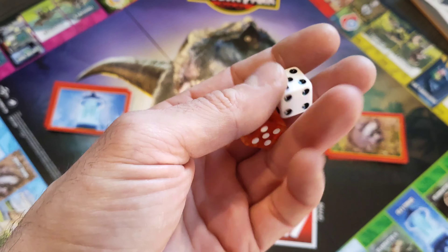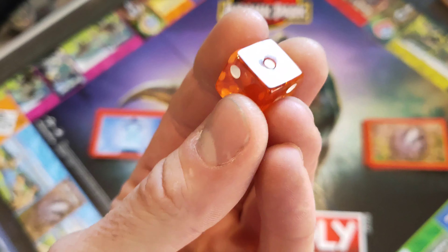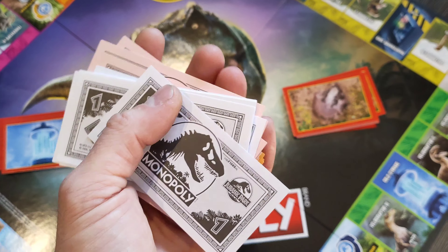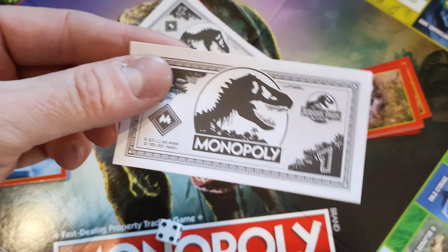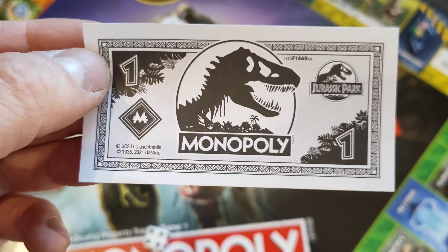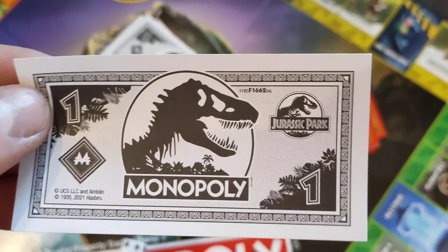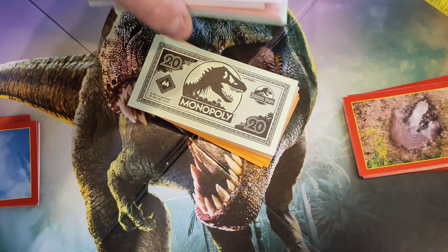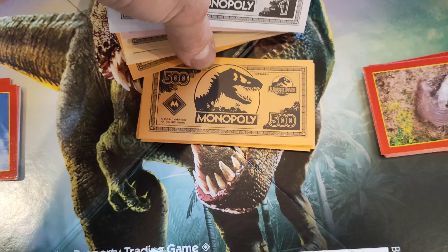Also in the set you do get a set of dice. You get a normal boring white one, but you also get an amber coloured dice, which is pretty cool. And of course everyone likes money — there are quite a few of these Jurassic Park Monopoly monies. Nothing on the back, but you do get a nice Jurassic logo and Jurassic Park in the corner. This is a number one — I guess the colours go up in value. There's a 20 and a 500. I'm rich! 500 Jurassic please!